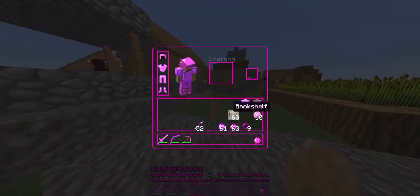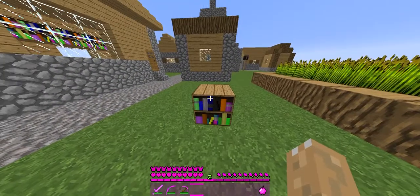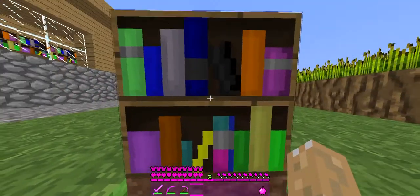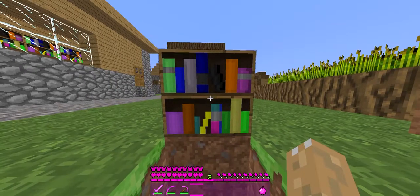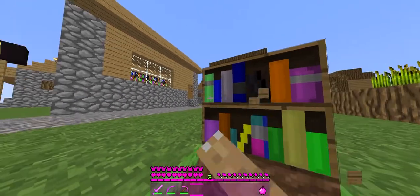Finally, we have what, in my opinion, is the most important part of the pack — the bookshelf. Each of the books represent a different color, which represents a different ribbon, which represents a different type of cancer.